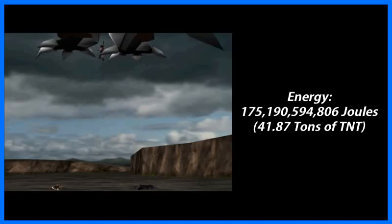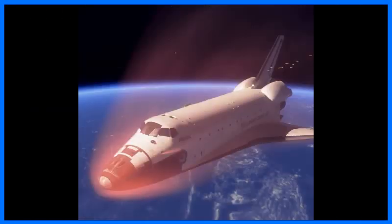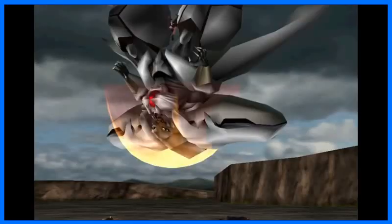But it's when we talk about the second part of this limit break that the numbers get crazy. When Tifa throws the Diamond Weapon downwards, she throws it at such high speeds that a cone of fire forms around it. This is the same effect you see around spaceships when they re-enter the Earth's atmosphere. In order to figure out how fast the Diamond Weapon would have to be flying to create this effect, I did some research.